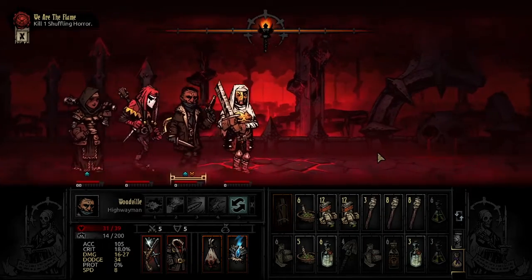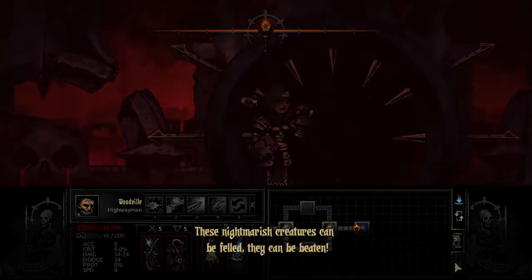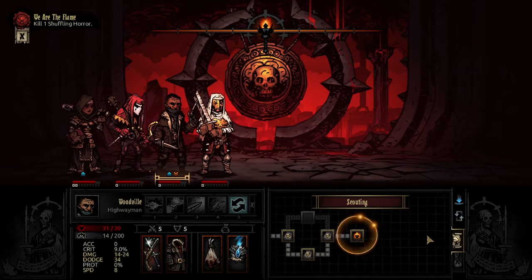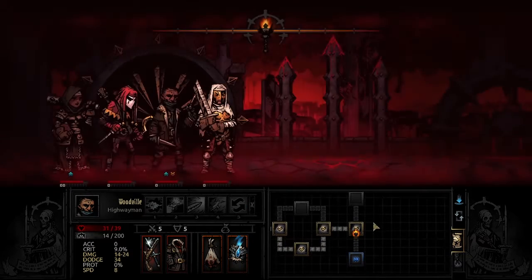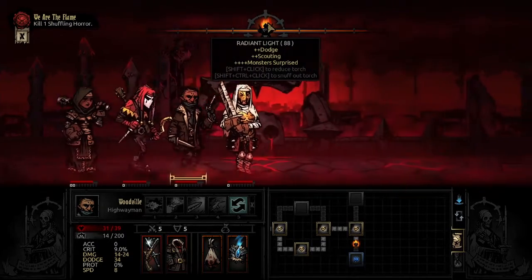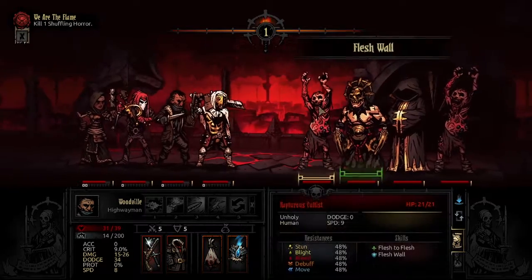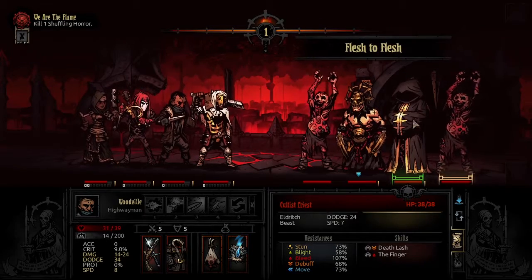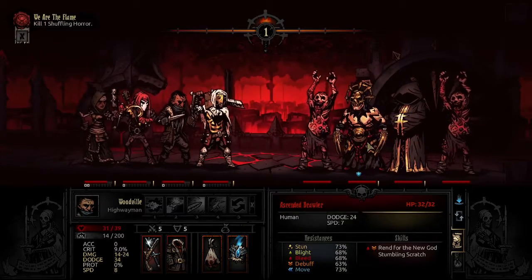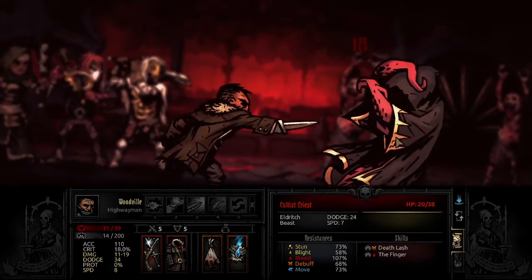That was scary. This is bad because I don't know which way to go — let's keep going downstairs. Hopefully this is the right way. So we know this guard can heal, this one does bleeding, and this one does bleeding and stress I think. I need to heal this character first, but I can't because he's in the back line.